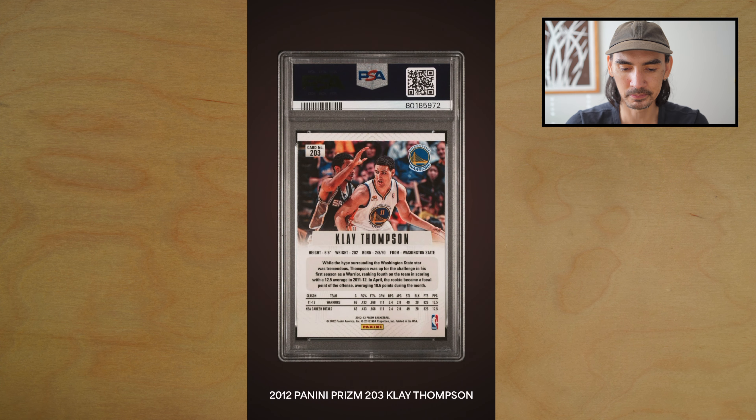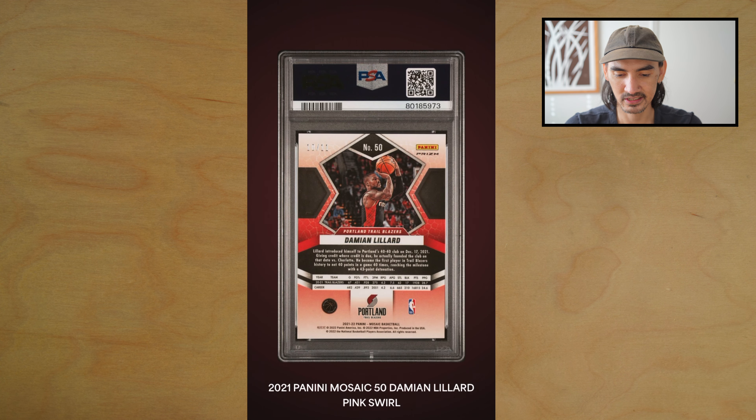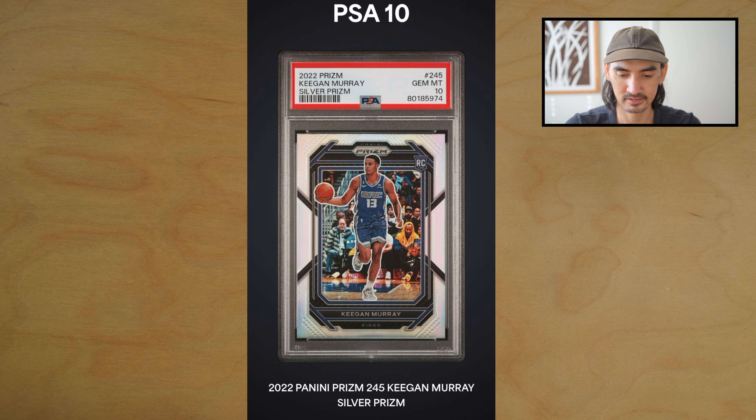Next we have a Prizm Klay Thompson rookie card — bam, got the PSA 10, very nice! Next, the newest member of the Milwaukee Bucks — hurts a little bit as a Blazers fan, but I'll always be a Dame fan and I'm hoping he can get a ring with Giannis. This is the Mosaic pink swirl numbered out of 11 — got the PSA 10, awesome! Next we have a Keegan Murray silver Prizm — boom, PSA 10, beautiful, perfect centering.